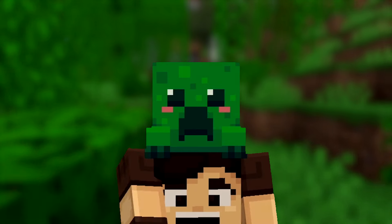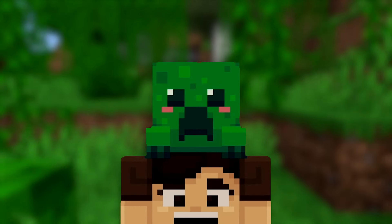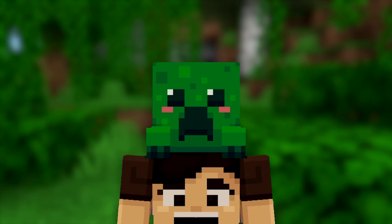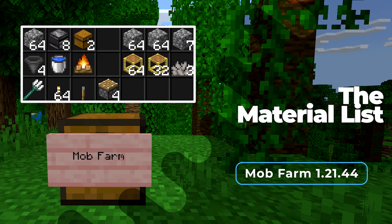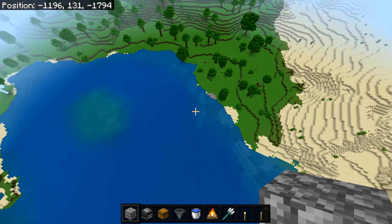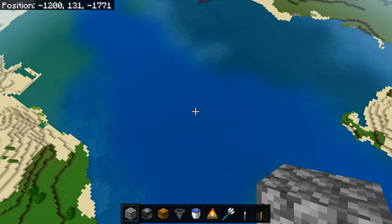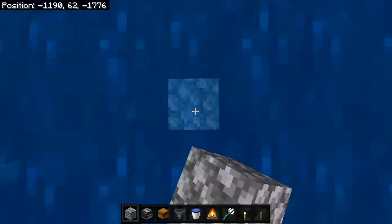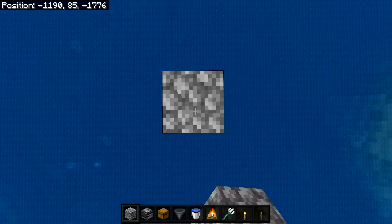For the third and last way to get XP, we have the XP mob farm. This farm doesn't need any mob spawners — mobs will spawn automatically and you can get loot and XP super quickly. Go ahead and grab all the items. The items on the left are for building the farm itself, and the group on the right is what you need for each layer — multiply those right-side items by four. Once you have everything, find an ocean biome, go all the way down to the bottom, then use temporary blocks to build up until you reach Y-level 150.